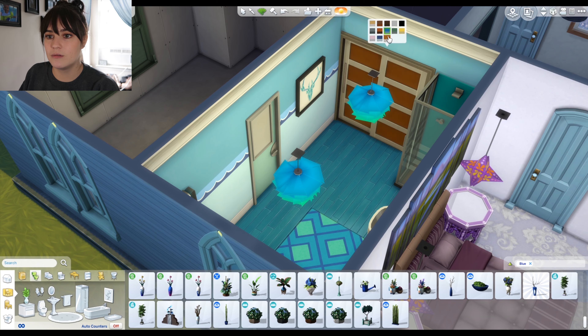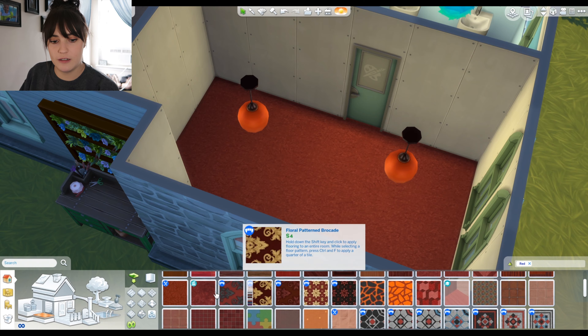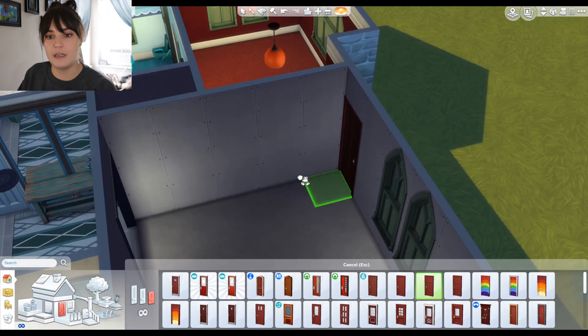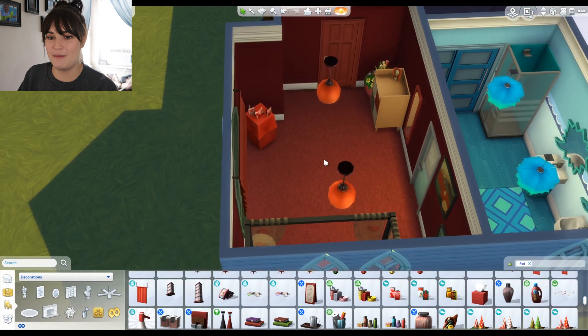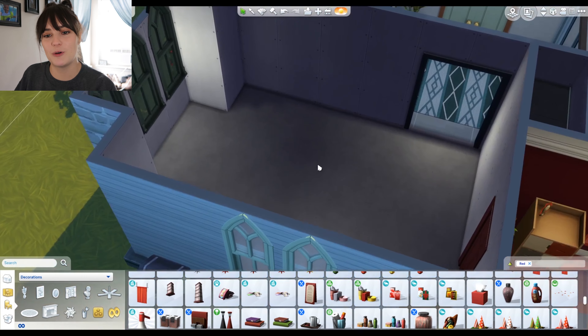Next bedroom — burgundy. There's a carpet, I'm using it, that's the color I was looking for. Do I get to use a somewhat normal door? I do! Let's put it right in the middle. I'm losing steam here but you know what, this is fine, this works.